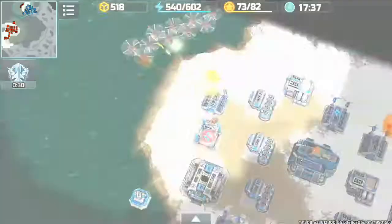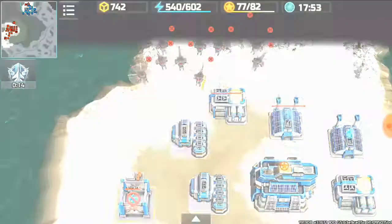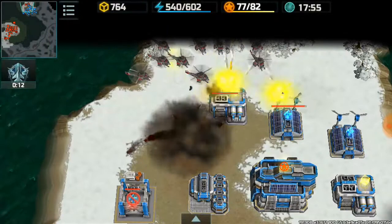I'm attacking my enemy with the dragonflies and I took down a power plant under construction really fast. I assumed this guy had really weak building construction.